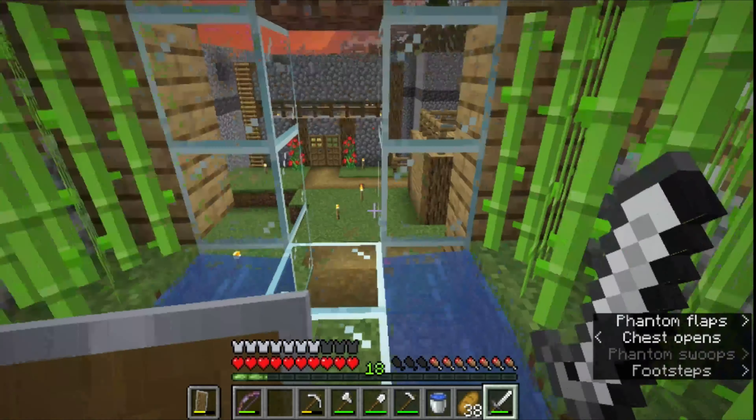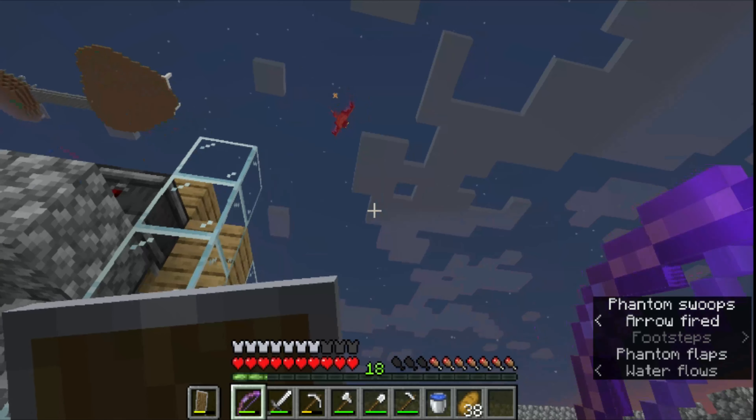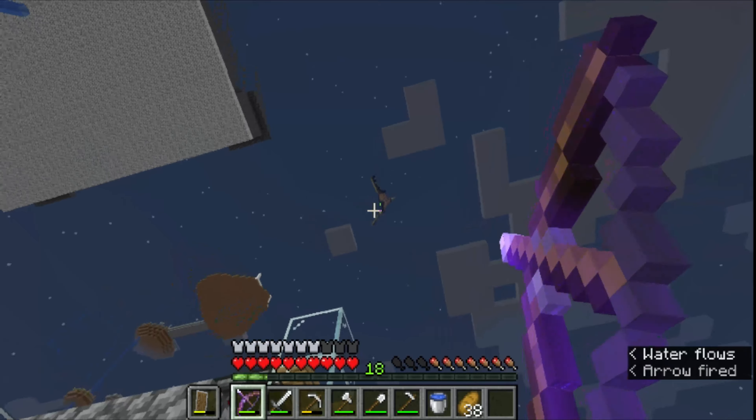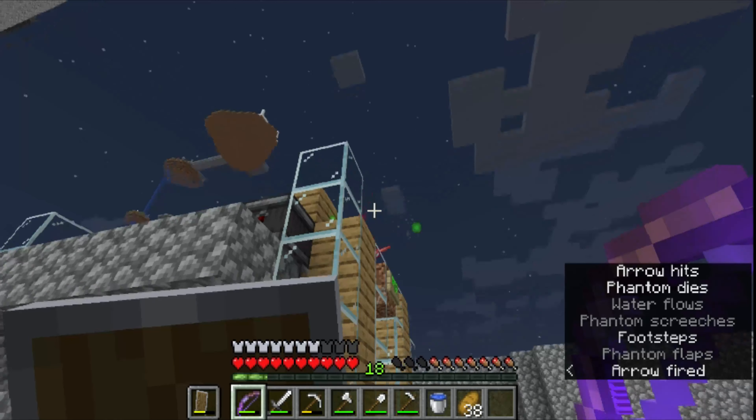We have my sugar cane farm, which is actually working pretty well. I have so many stacks of sugar cane in here for trading. There are phantoms everywhere. It's basically one-shot from a distance. I'm planning to start growing azalea stuff around — just nice. One of my sugar cane things started growing.